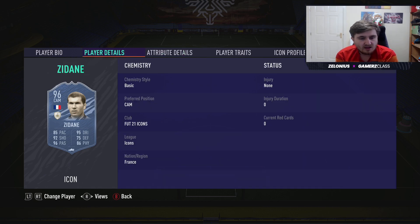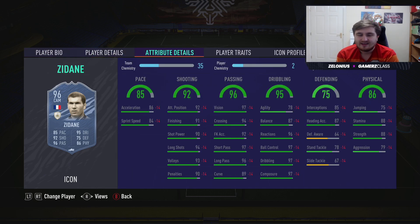Zidane — five star skills, one of maybe ten players in the game that have it. He's an absolute animal. I've not used this prime yet but I used his 94 for hundreds of games at the start and he was one of my favorite cards this year. Look at those stats — 90-plus on all his shooting, 97 vision, 97 short pass, 96 long pass, 97 ball control, 97 dribbling, 97 composure, even 88 strength and stamina.